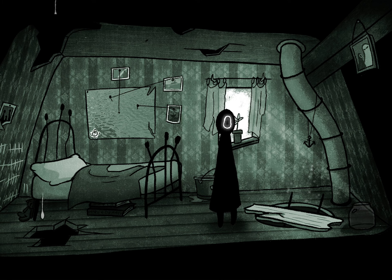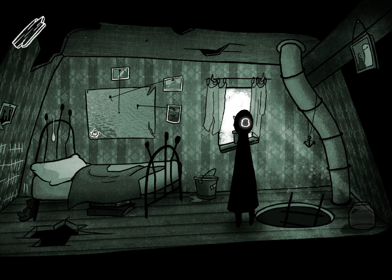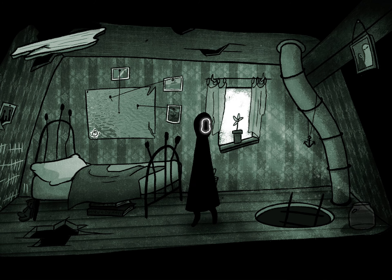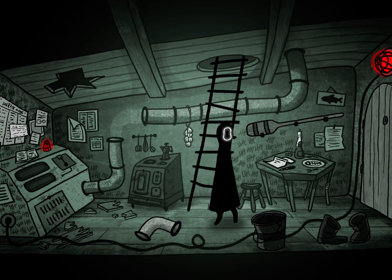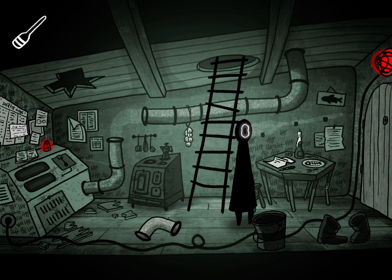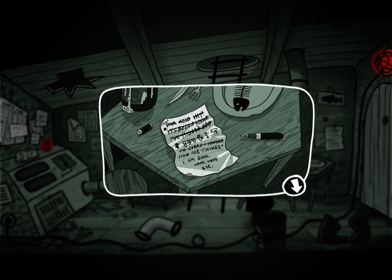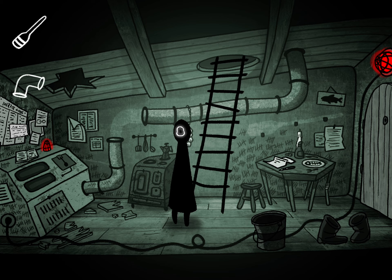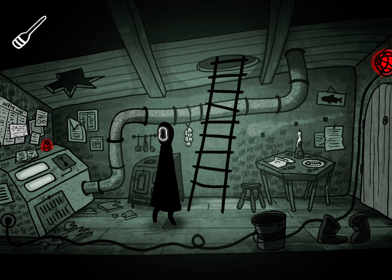Okay, so grab that and use it to fix the ceiling. You could also look at this if you want. Then head down. Grab the ore. And you can look at this if you want. Grab the pipe. Use the pipe up here. And now look at this machine.